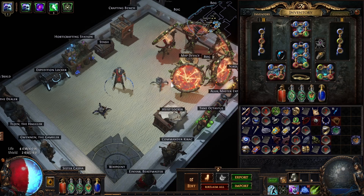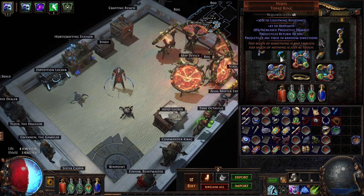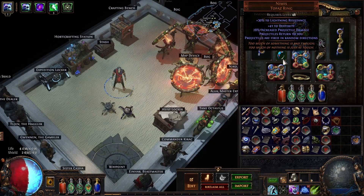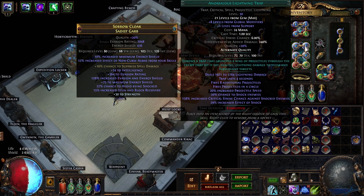Hey, what's up guys! I really wanted to make a build with Nimis — Nimis is this ring right here. I think most of you already know it's a really overpowered item. What it does is make your projectiles fire at random, but they also return. I wanted to do something a little bit off-meta, which is Lightning Trap.